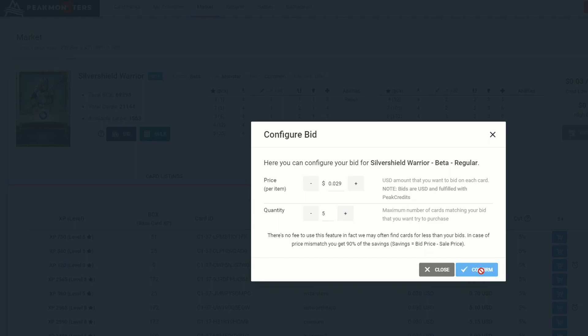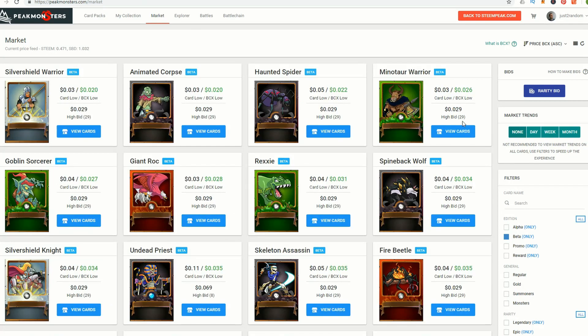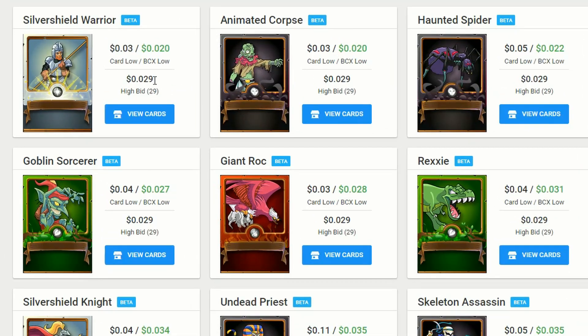The bid will be registered as soon as the transaction has been confirmed, which only takes a few seconds on the Steam blockchain. In the bidding marketplace, we can see there's also another bid at this price and they're currently looking for another 29 cards. Once their bid has been completed, ours should go to the front of the queue. That's one way to buy cards.